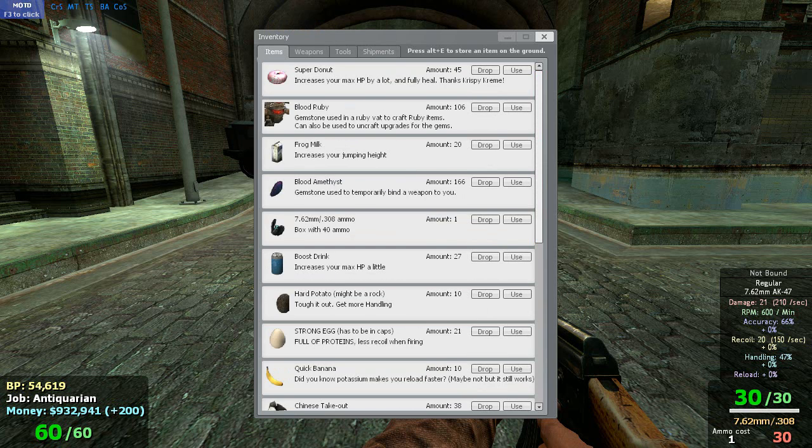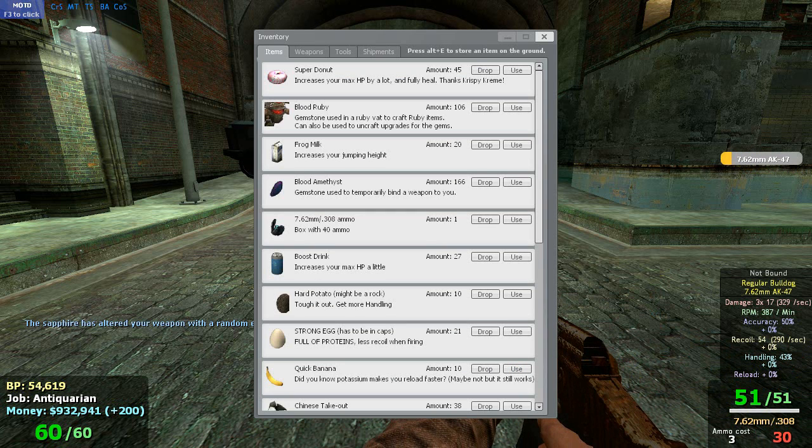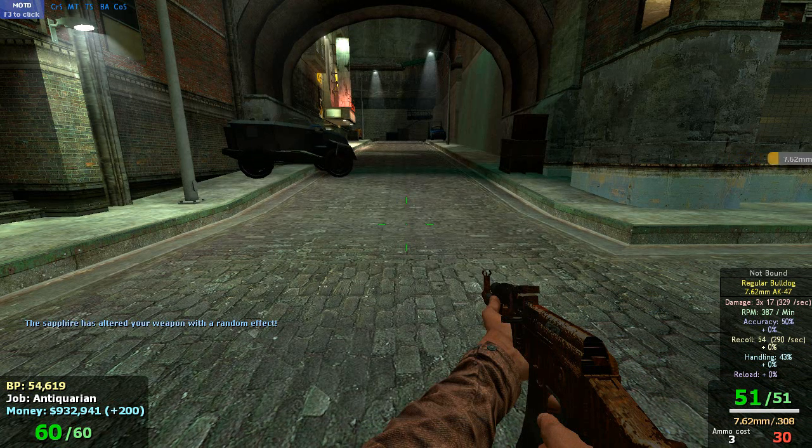You've got your items, your weapons, everything. The first gem we're going to look at is the Sapphire. What this one does is it puts a random effect on your weapon, affecting it one way or the other. Let's go ahead and use one on this regular AK-47. If you look at the bottom right, you're going to see all the details. Let's try and use a Sapphire — we've got a regular Bulldog mod. It changed the name and you can see what it is.